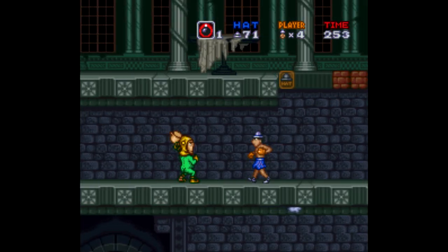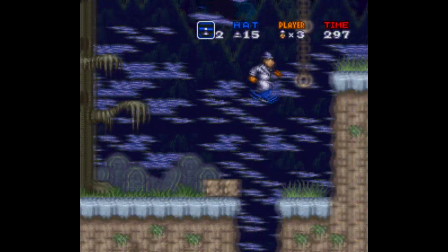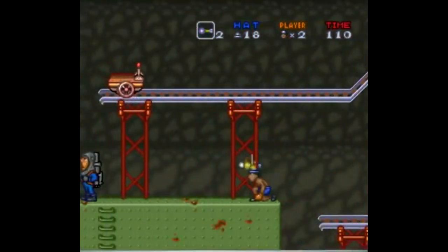Anyway, despite that, Inspector Gadget is actually a decent game, mostly due to all the powerups you get to use. There's a propeller that enables Gadget to fly, there's an extendable hand coming out of your hat, there's suction cup arrows that help climb walls, and of course there's a special item that extends the length of your arms and legs.